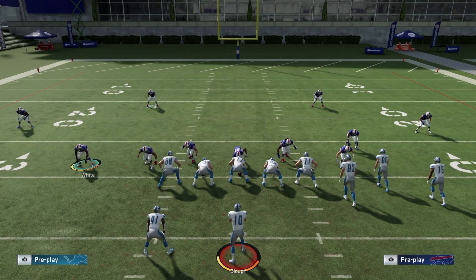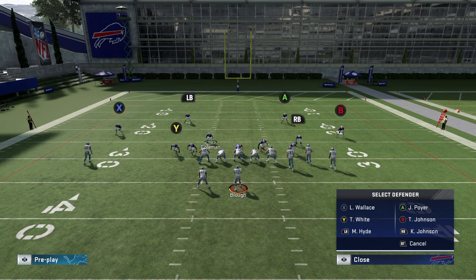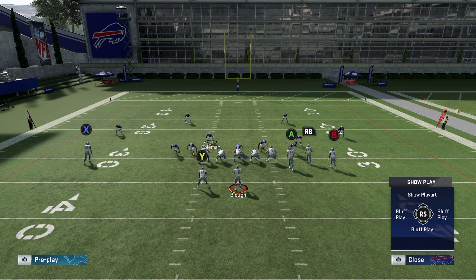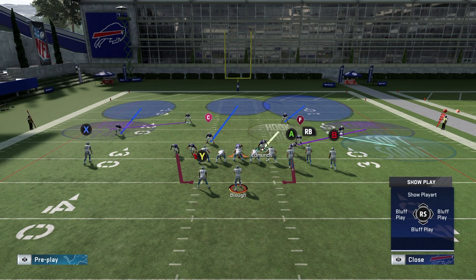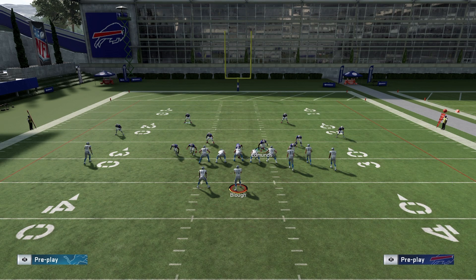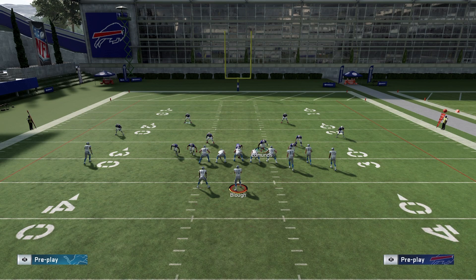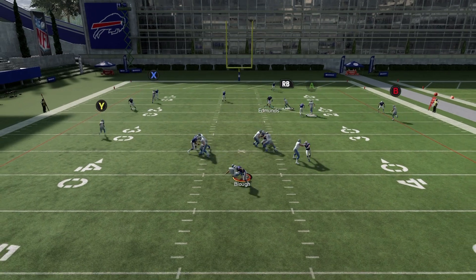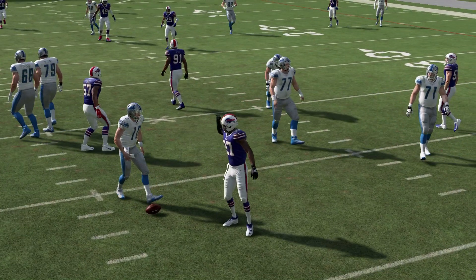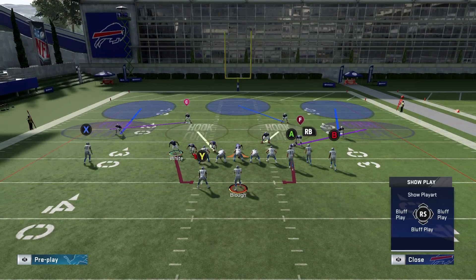If you want to mix up your coverage, a basic adjustment is to turn this into a Cover Three Cloud: put B in a soft squat and put A in a deep half. You could also put the linebacker in the middle third and user the safety. If you want to get a little more adjusty, put RB in a vertical hook. It's basic Cover Three Cloud — you'll be using this linebacker on the right.